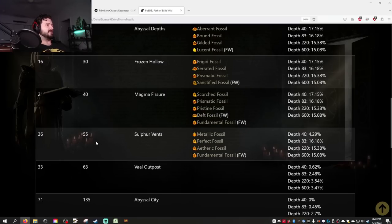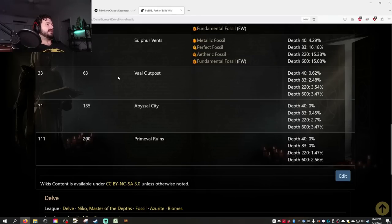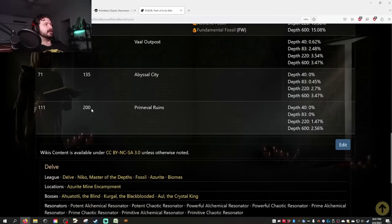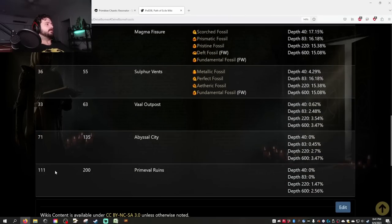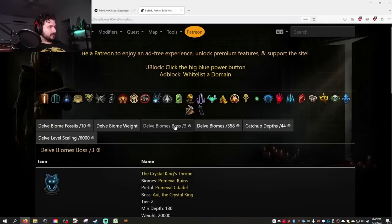For example, at Sulphur Vents at effective depth 55+, perfect fossils drop at a higher frequency. You get access to Val Outposts at depth 63. Abyssal cities pop up at depth 71. Primeval Ruins start popping up at depth 111, and of all the biomes, Primeval Ruins are the best — you'll get the best currency. There's a chest in Primeval Ruins that gives you like 10-20k azurite, which you liquidate to Niko, buy a heap of resonators — basically a free divine straight away.